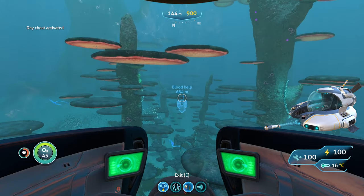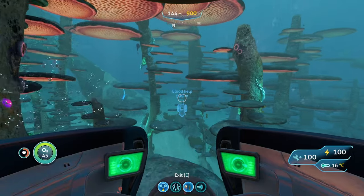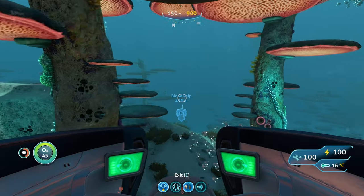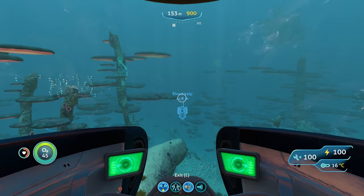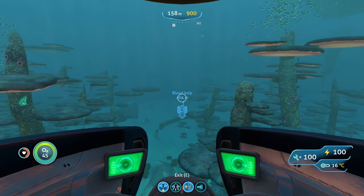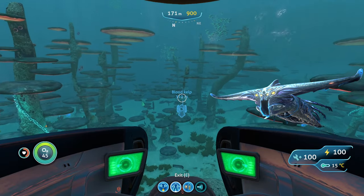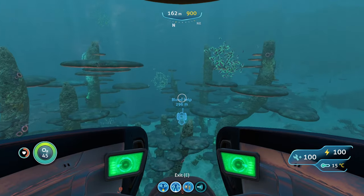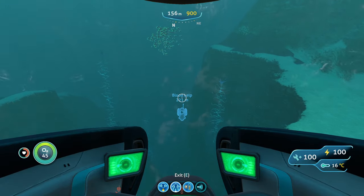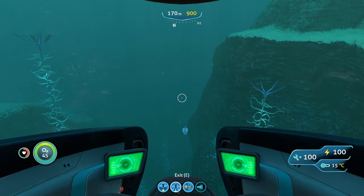When coming here, bring your Seamoth with a Mark III depth module and perimeter defense. As for tools, bring your Seaglide and your stasis rifle. As far as hostile creatures go, the main things you'll run into are River Prowlers, Warpers, and the Ghost Leviathan in that area. For the Ghost Leviathan, hit it with perimeter defense if it comes near you, or if you're outside your vehicle, freeze it with your stasis rifle and get away. River Prowlers: hit them with perimeter defense or your stasis rifle. Warpers can teleport you out of your Seamoth, so use your Seaglide to outrun them or attack with your knife until they warp away.